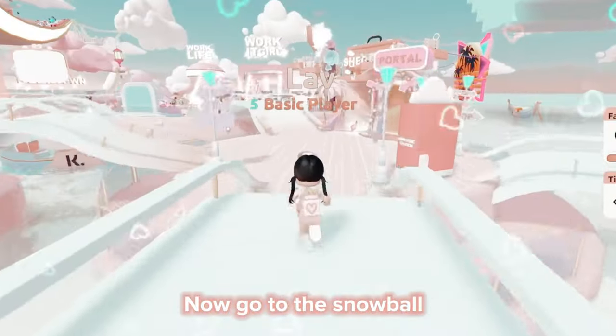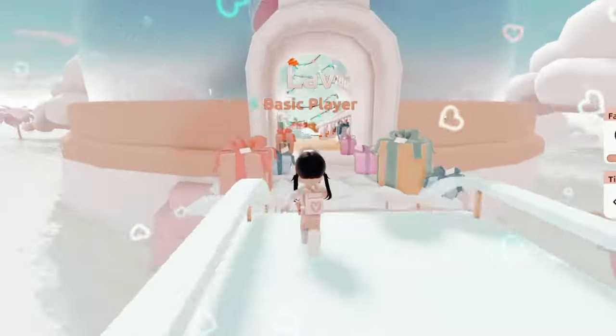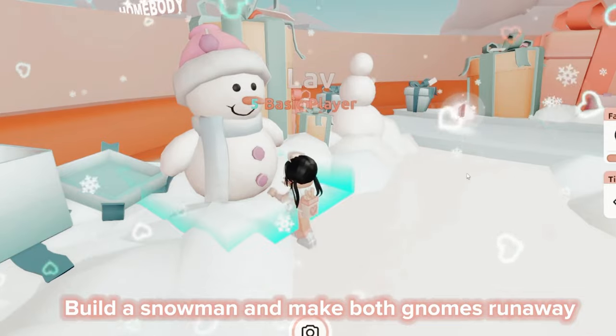Now go to the snowball, build a snowman, and make both gnomes run away.